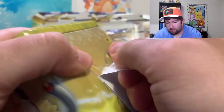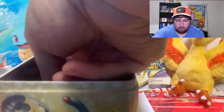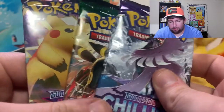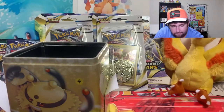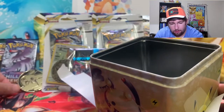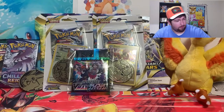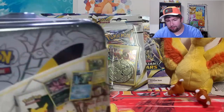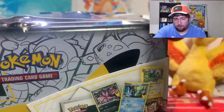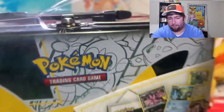There's a lot of sticker residue here but I think it can open now. So what we got — Chilling Reign, Above the Skies, and Vivid Voltage. Not bad for sets. And then we got a jumbo Pikachu coin, not too shabby. Got a lot of stuff here. We have a good variety of packs too.